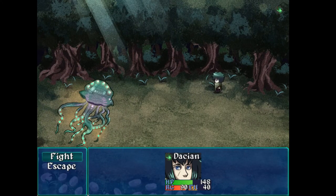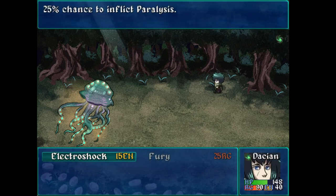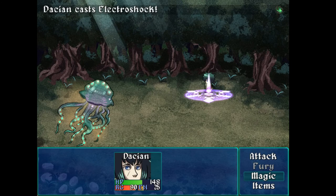Wow, 73 damage — that really speeds up the fight. But I've only cast Electroshock three times since I started playing this game and I'm already using up most of my magic. Those cherries — how am I going to get those back? There were two in the chest, but now presumably I'm just hoping for drops, which is kind of unfortunate.